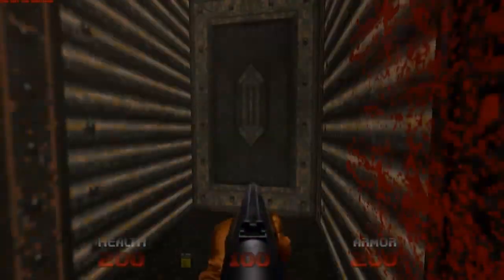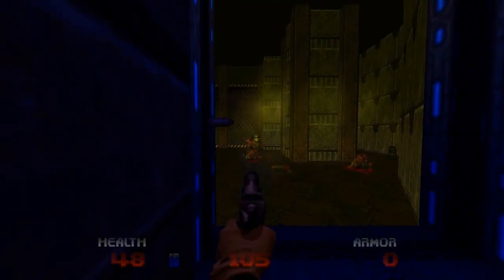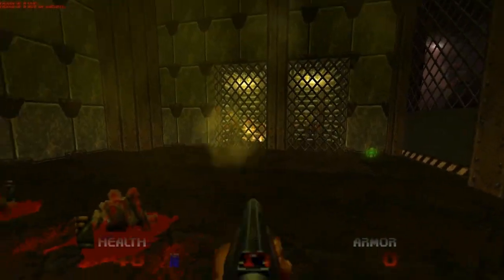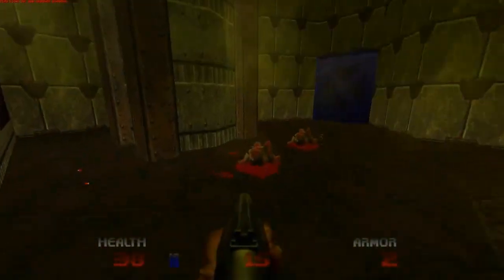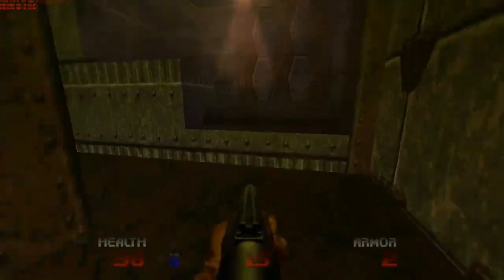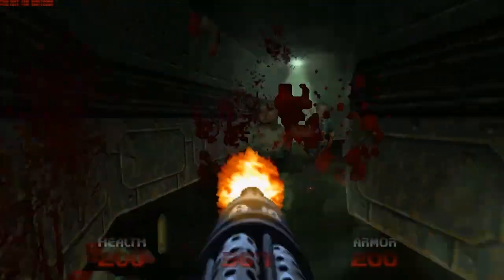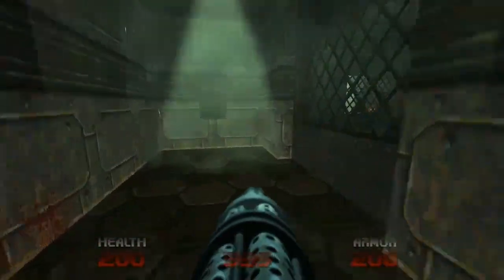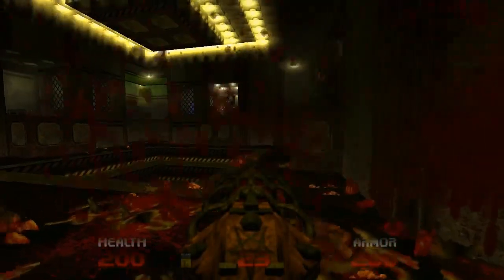The weapons for Brutal Doom 64 are excellent as well. Instead of the Brutal Doom Assault Rifle, we have the Doom 64 pistol — the coolest pistol in all of Doom. It looks good and does a good degree of damage. Then we have the epic Doom 64 shotty, my second favorite shotty in Doom. Most of the weapons come straight from Doom 64, they've just been tweaked in terms of damage and had their sounds improved. The chaingun has been made to sound absolutely orgasmic, and the Unmaker is just creepy to use, as it makes some demonic sounds when it's equipped.